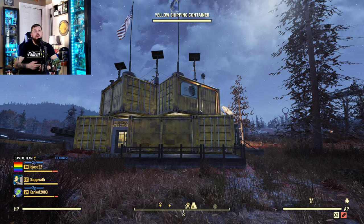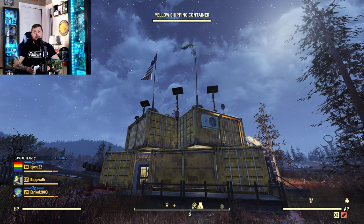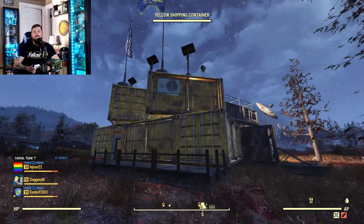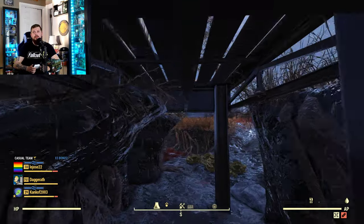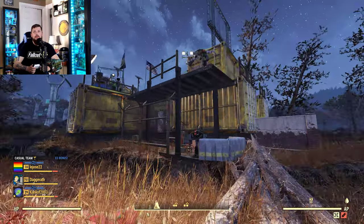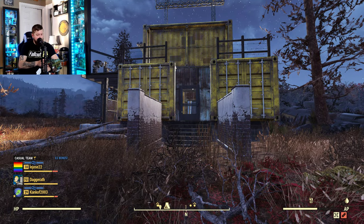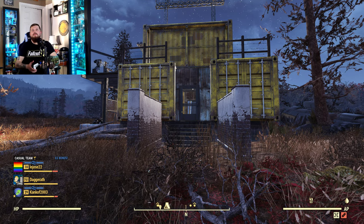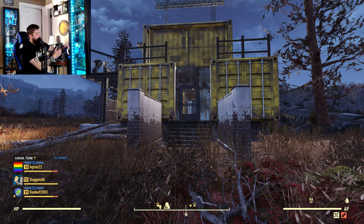Hey, what's going on, Daggerath here. I was just looking at my boy going over some inventory, but before I show you my yellow shipping container camp build — that's a mouthful — here's a quick glimpse on the outside. Kind of like a moat around it. I like it. Pretty well fortified — well, kind of just a camp in the barren ways. It is pretty cool.